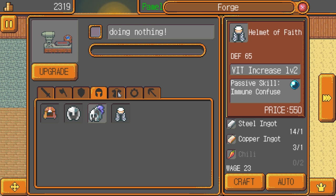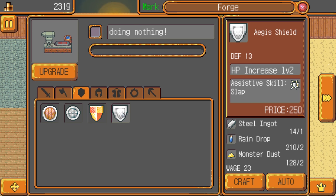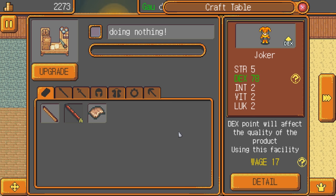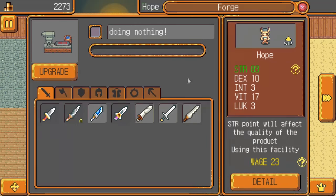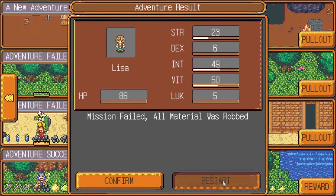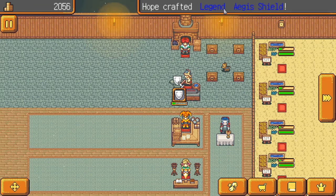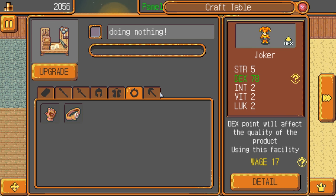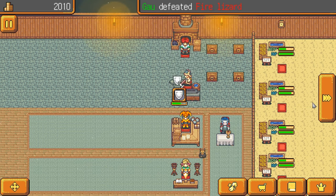We can also make a helmet of faith, but we need more chilies. Armor of faith we're not going to be able to do for at least a little while. Oh, we can make an aegis shield — chance to stun! Let's make a couple of those. Are any of these one-handed? The recovery wand is! Okay, we're gonna make a bunch of these — they sell pretty well too. So let's make as many as we can. We might as well actually get these guys some of the better equipment.